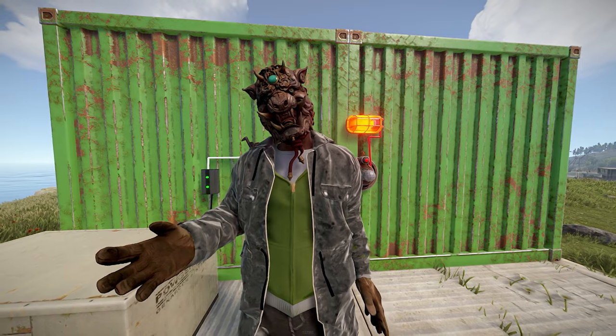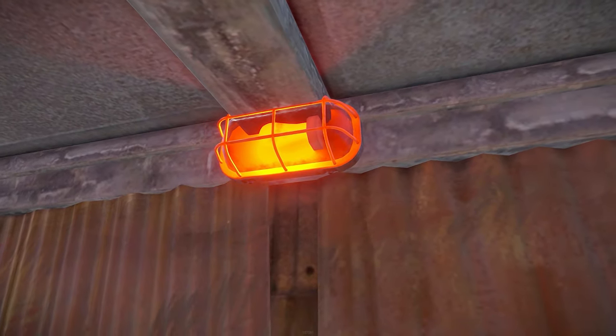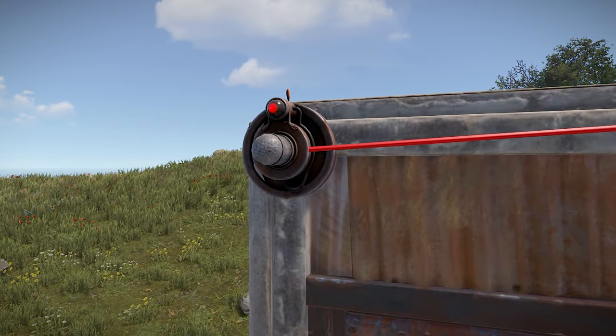Let's get into a short example that includes the use of this item. You will simply need a light of some kind, a battery, a power generator, a branch, and the HBHF sensor.